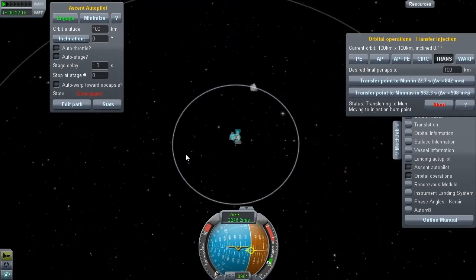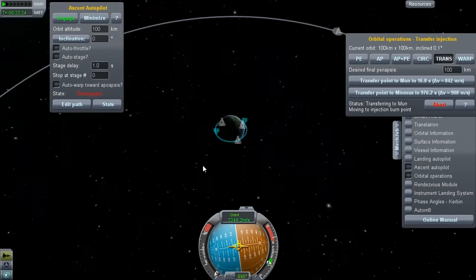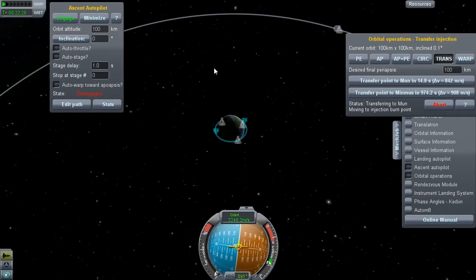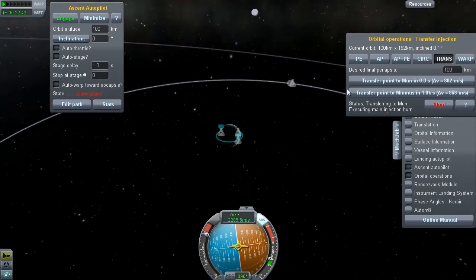Here we are, ready to move to the injection burn point. MechJeb is moving our craft into position to extend our orbit and firing the engines in 15 seconds. 4, 3, 2, 1. MechJeb is firing our engines and is extending our orbit out so that we meet the Mun and get caught in its gravitational pull.